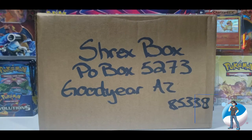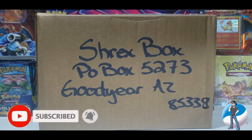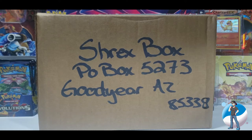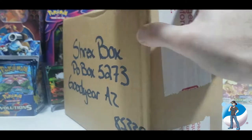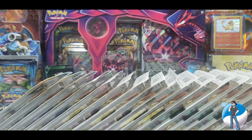Welcome back to Shrek's Box! On today's episode we ask the big question: what's in the box? Inside the box there are 24 bonus blister packs — that's 48 booster packs, 48 chances for greatness. Today we're going to open up six bonus blister packs, so let's get them out of the packaging on the opening table and begin.